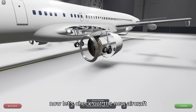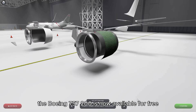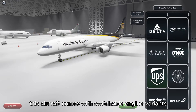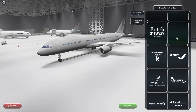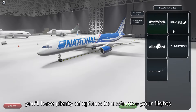Now let's check out the new aircraft. The Boeing 757-200 is now available for free. This aircraft comes with switchable engine variants in the hangar, realistic sounds and varying winglet types based on the livery. With 61 liveries to choose from, you'll have plenty of options to customise your flights.